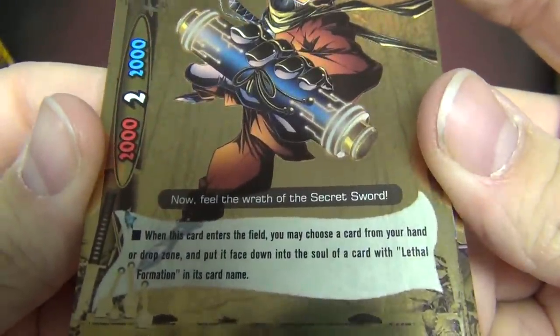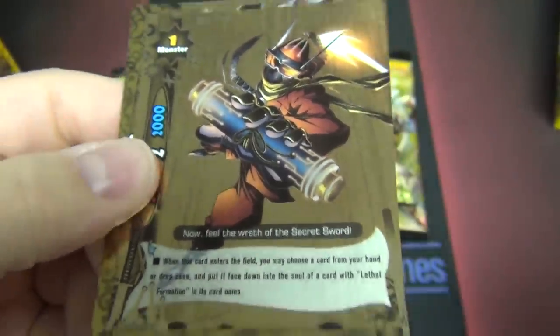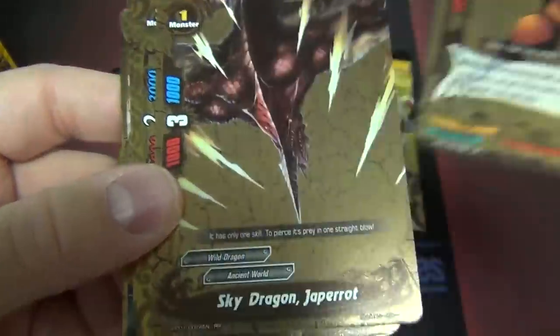Nice card — enters the field. You may choose a card from your hand or drop, put that card into a field with a soul of a phasedown lethal formation. Really good for breathing life into your lethal formations after you use them. Plus he's cheap — doesn't require any cost.